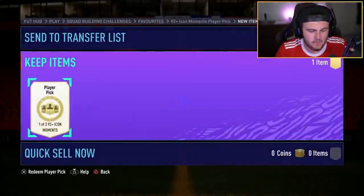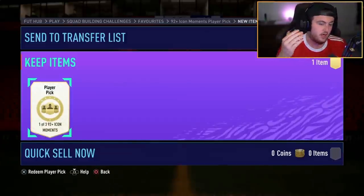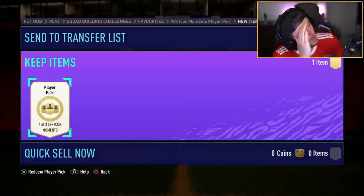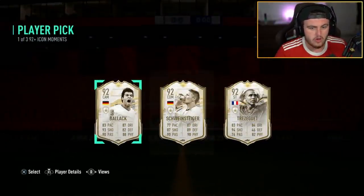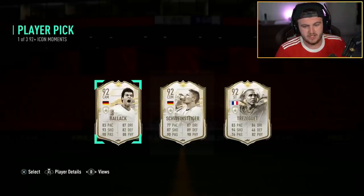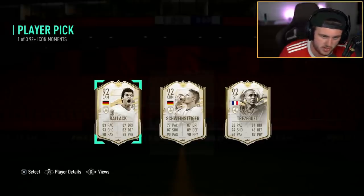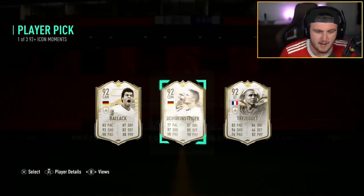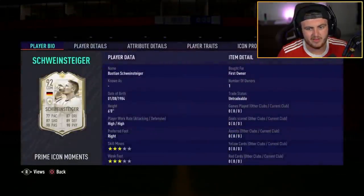We've got Geb's 92 plus Icon Moments pack. He's got a Brazil badge — I told you. World Cup winner right there in Bastian Schweinsteiger. Are all three of them World Cup winners? If we're talking dynamic images, Bastian Schweinsteiger wins. It's a shame, because that card about six months ago would have been sick. And then Trezeguet — does anyone really care about that guy? No, I don't think they do.